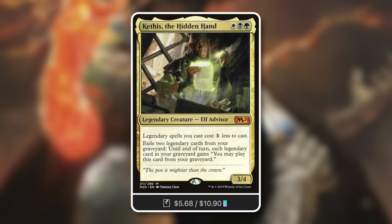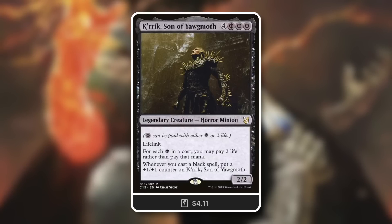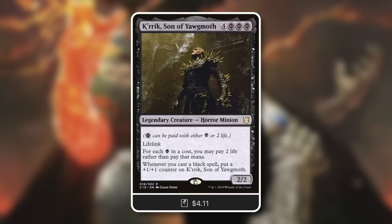Recast it — take something out, take someone's hand out. And a Karrik-type commander can utilize this card in an even more disgusting way mana-wise. Karrik, Son of Yawgmoth is a 2/2 with lifelink, and for each black mana symbol in a cost, you may pay two life rather than pay that mana. Basically every one of your black mana symbols becomes Phyrexian mana. On top of that, whenever you cast a black spell, you get a counter.